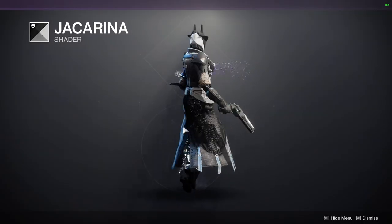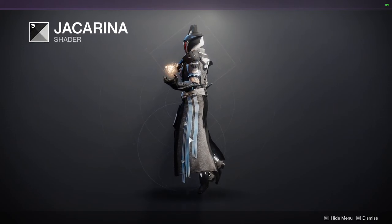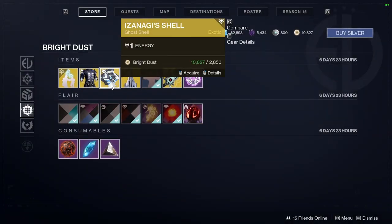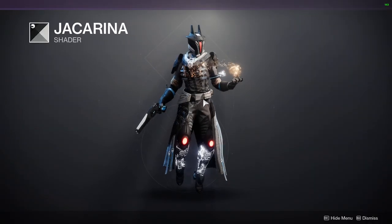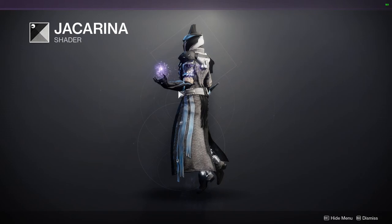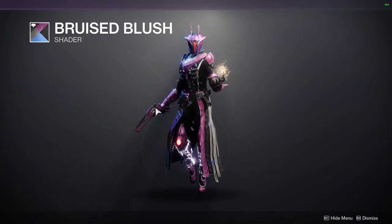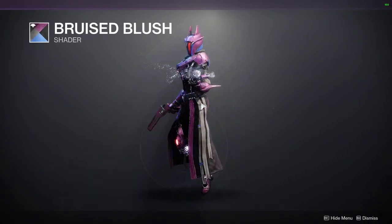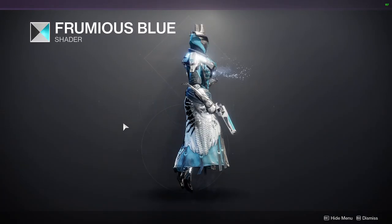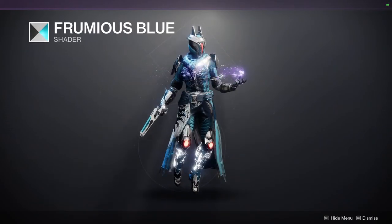Jaccarina is like the biggest meme because there's no blue in the shader itself but for some reason we have blue, which is unfortunate because this could have been a really good black and white shader. I mean it still works — you can still do black and white, there's some really good black and white actually — it's just that combining it with other blacks is going to be annoying because this has more of a matte finish. Bruised Blush, I'm not the biggest fan of personally, but if you like it, more power to you. And then last but not least Frumius Blue — I've never been the biggest fan of this one; I think it's the blue I'm not fond of, but the silver is pretty dope.